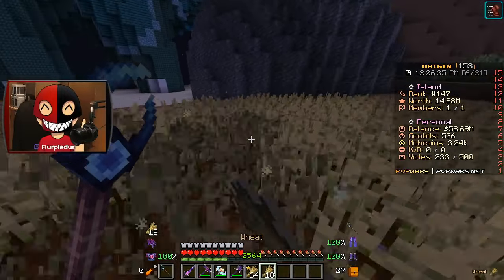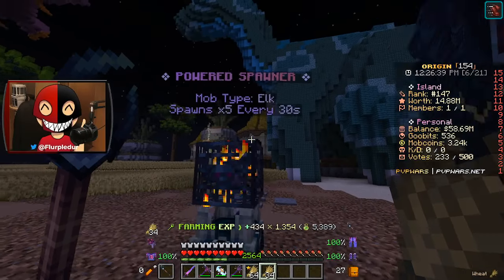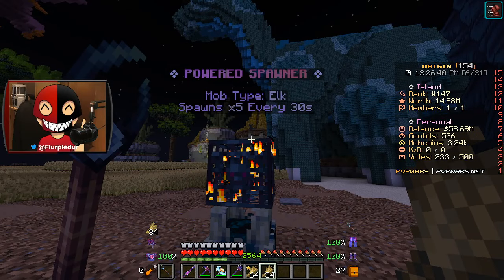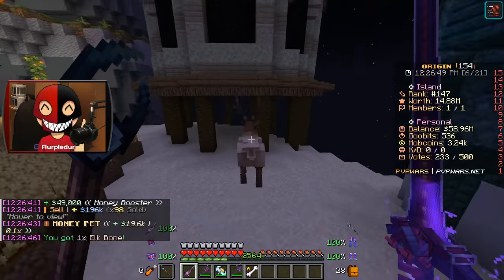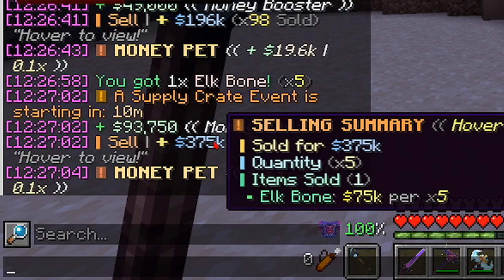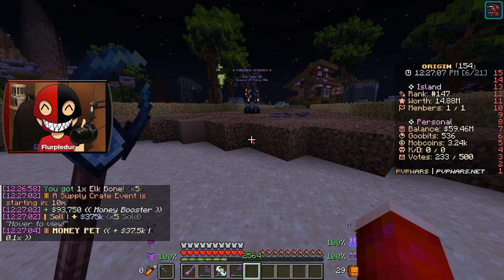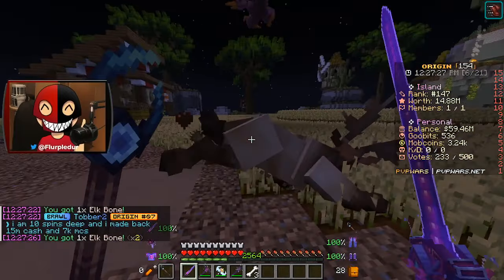I don't have to just sit here and run around and smack wheat. I can come over here and wait for elk to spawn — because they just spawned. Come here guys. Oh wait, I can fly — am I supposed to be able to fly in here? 75k per? Oh yeah, I'll farm these guys all day. Give me that money.